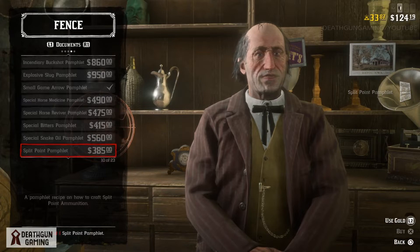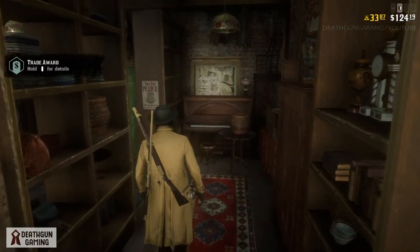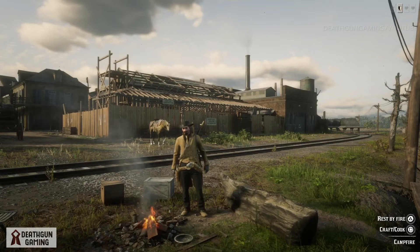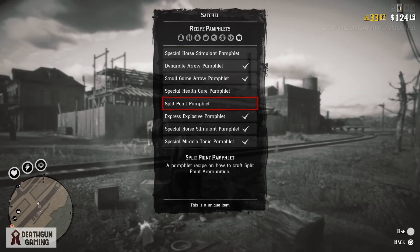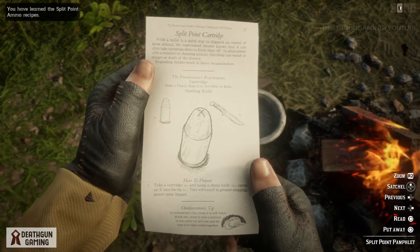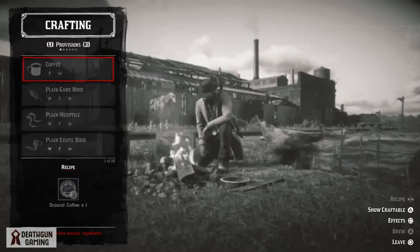Are these 385 dollars something you're going to want to spend? I think definitely yes. Not only are these bullets very easy to craft — you do not have to add much to the mixture — but once you get the pamphlet, all you need are your regular bullets and your knife and you're good to go. We're learning the split point cartridge: all you need is a bullet and your knife to turn regular bullets into split point rounds.